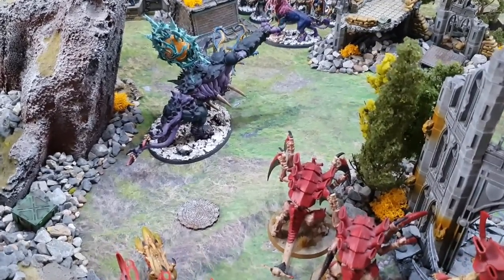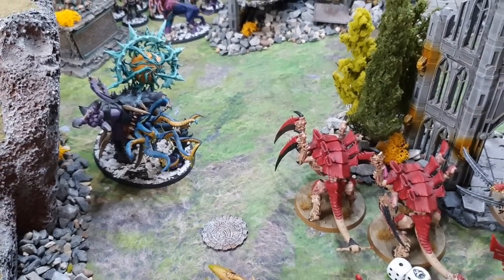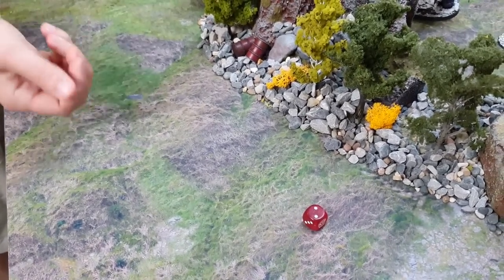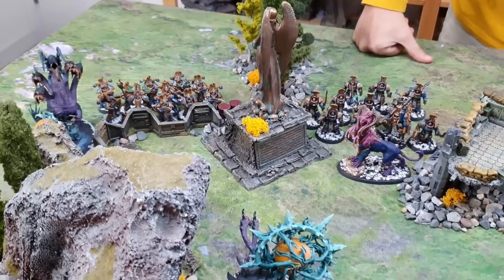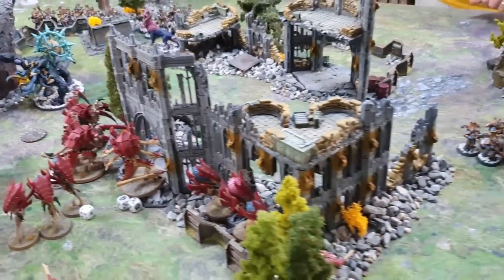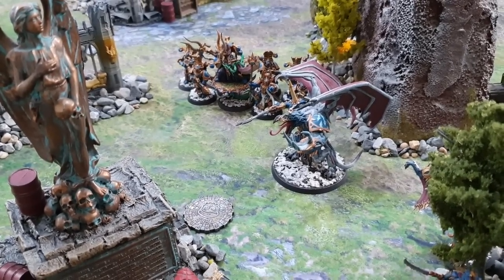The Mutalith Vortex Beast turns to shoot the Carnifex brood with its Warp Vortex cannon — hits on 3s, both shots miss. Two miscasts sputtering out from the Mutalith Vortex Beasts. Down on the other flank, the second Daemon Prince and Ahriman are looking at Warriors, Zoanthropes and a Tyrannofex. It turns out warp flamers are NOT assault weapons — Ahriman's unit cannot shoot this turn.